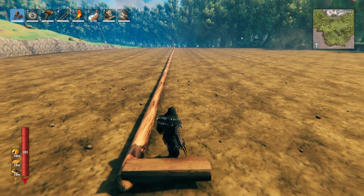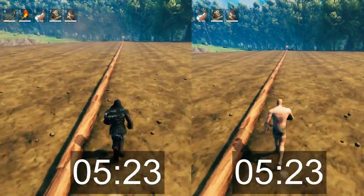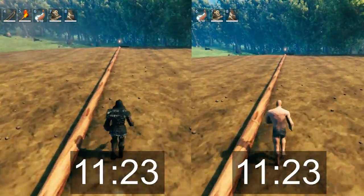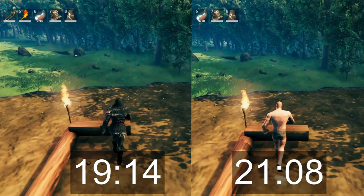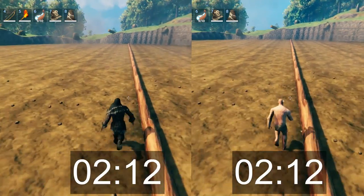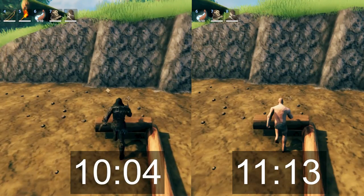Here is the first test — this is 80 meters. The difference is only 1.8 seconds faster with the Fenris armor while jogging. Let's see what it is when sprinting. That difference is even smaller, only a 1.3 second difference with the Fenris armor while sprinting.